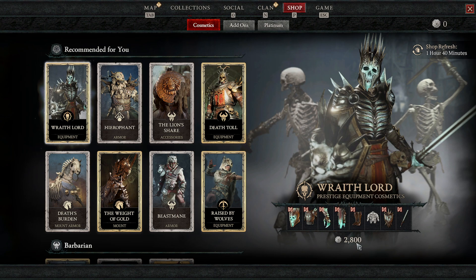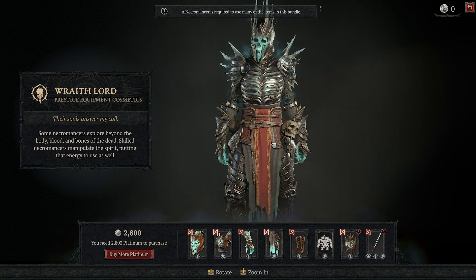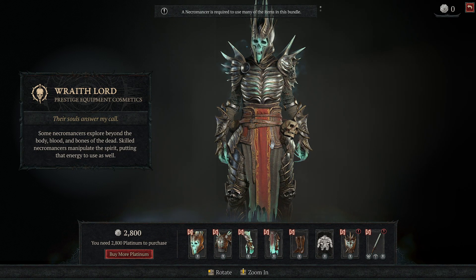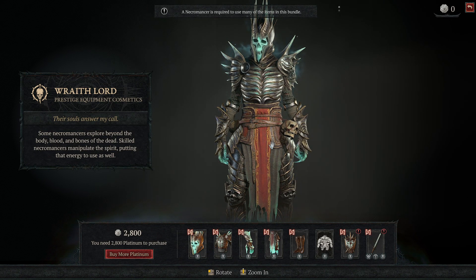28 bucks for one skin is not a microtransaction. Now you might say, have you seen some other games like Path of Exile, League of Legends, or Dota, where you pay much more than that? Sure. But you also get a lot for that money. If you are looking at the Wraith Lord, which is the most expensive skin — like this doesn't look bad — but for 28 bucks, or to be more precise 30 bucks, I can get the whole Yakuza series right now on PC: Yakuza 0, 1 and 2 remake, 3, 4 and 5 remastered, and 6 — all together for 30 bucks.